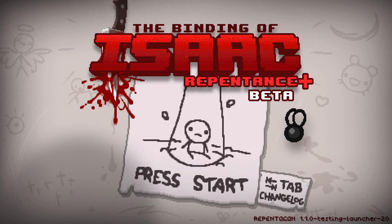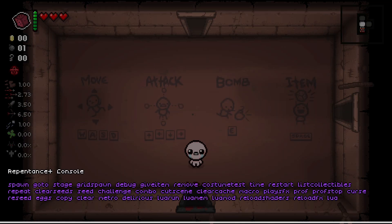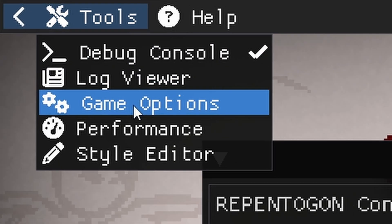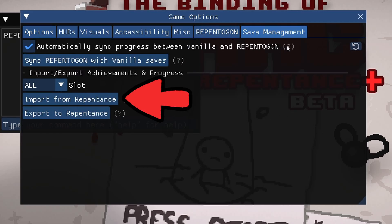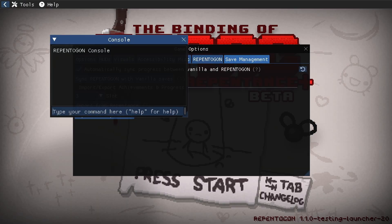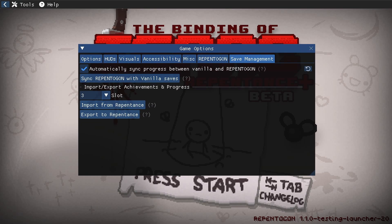While on the title screen in Repentagon for Repentance Plus, press the tilde key to open the Repentagon console — this is the same key you used to open the debug console in Vanilla Isaac. At the top left corner of the screen, select Tools, then click Game Options. This will open a new menu. Navigate to the Save Management tab, then click Import from Repentance to import all of your missing achievements and unlocks from your Base Repentance save file. If the button is disabled, make sure you're on the title screen where the Change Logs paper is located. Keep in mind that this process will never remove achievements or progress, and only unlocks things that are obtained in one version but missing in another.